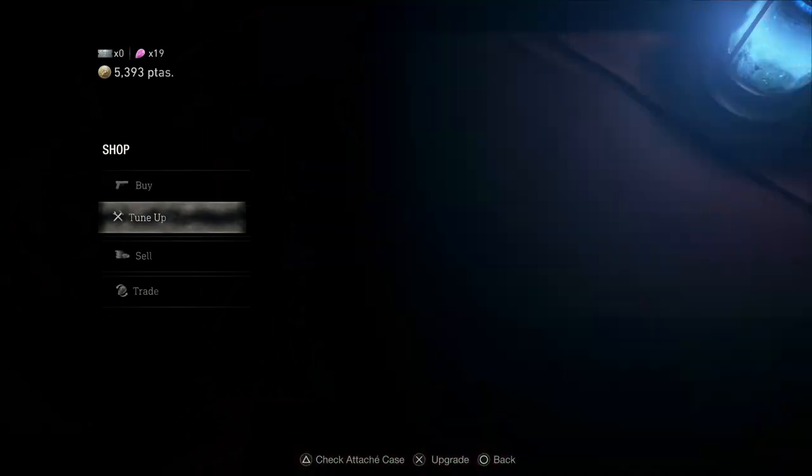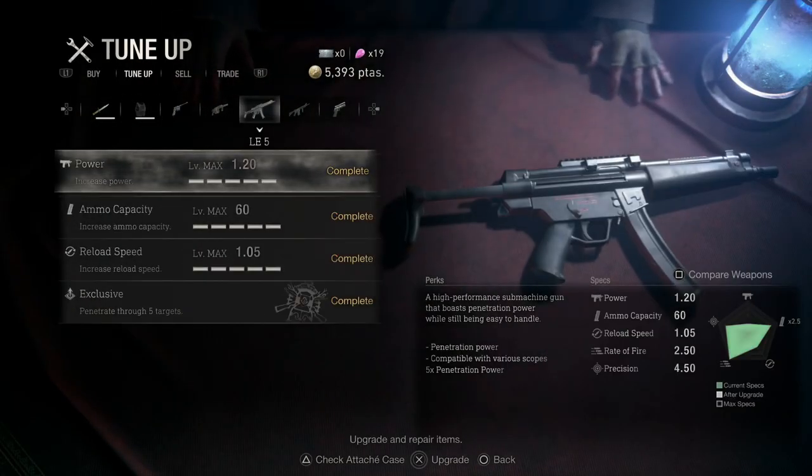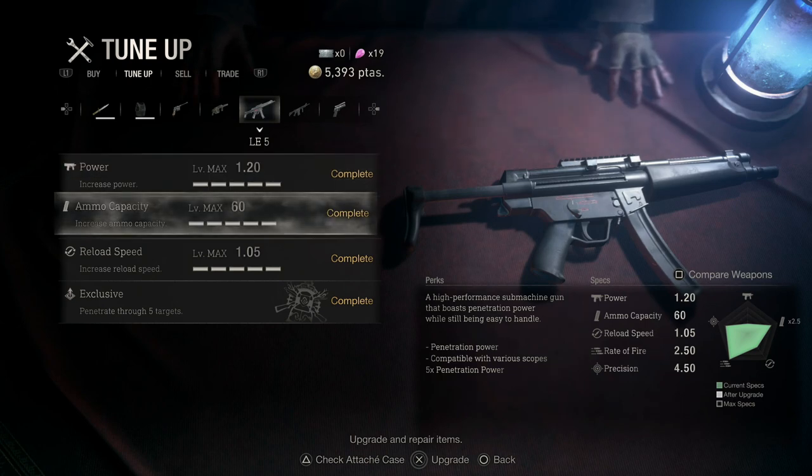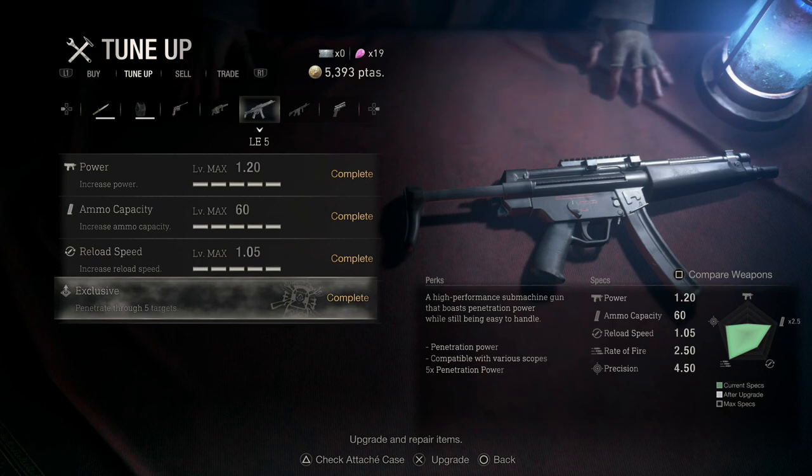Let me show you the stats — it is fully upgraded including the exclusive upgrades. When the LE5 is completely upgraded to the fullest, you have max power at 1.20, ammo capacity at 60, and reload speed at 1.05.